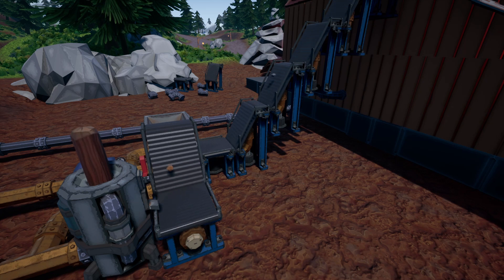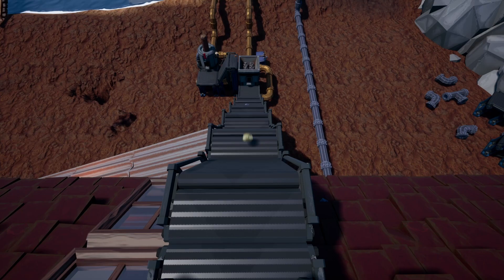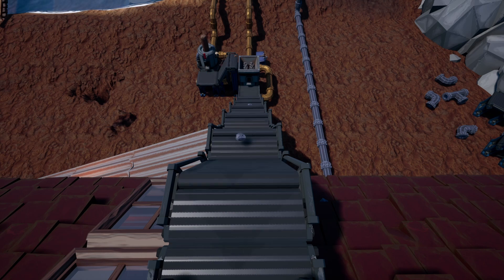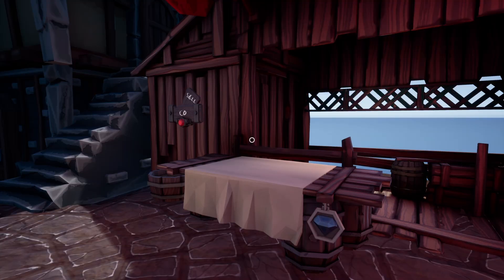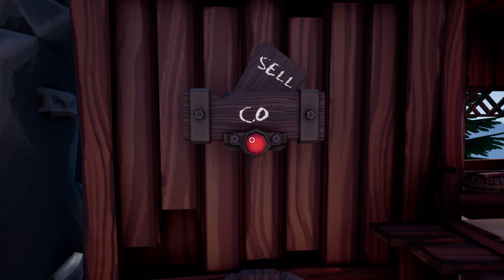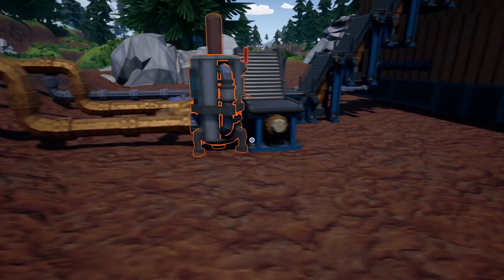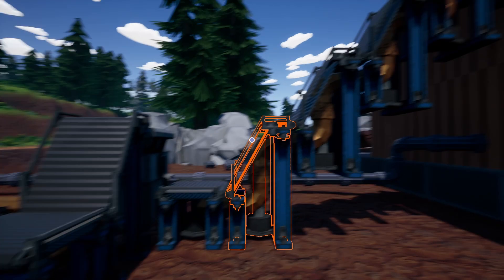So today I thought we have two options. Either we improve this so that it produces bars and we can then just take them and sell them, or potentially — and this might not work — we can take all of these conveyors and run them all the way up along here and drop them off at the store, so we don't need to do anything except press this little red button. We're going to need to pay for a lot more piping and a lot more conveyors, so let's try that.